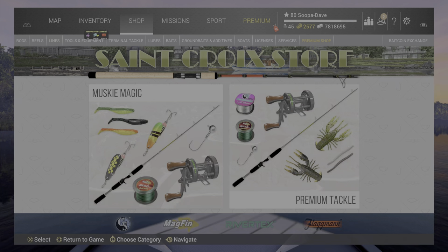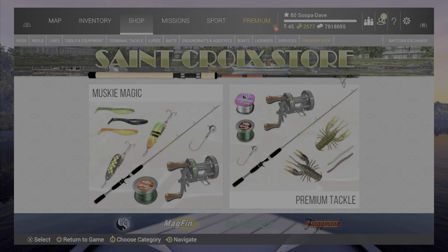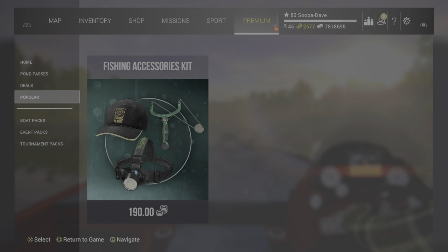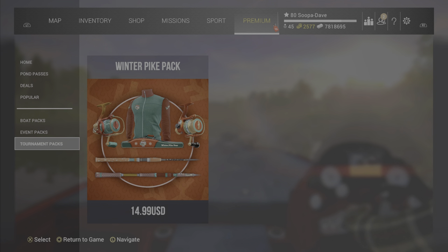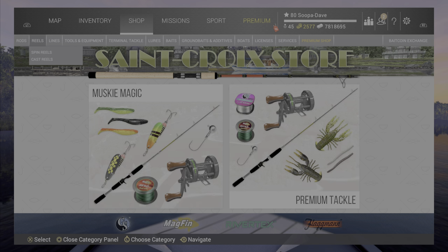Welcome back folks to Fishing Planet. A lot of you guys have been asking me where to get the event bait, so I'll show you here. We can't get them anymore in the premium shop with clover coins or bait coins anymore — we have to go to the normal shop.